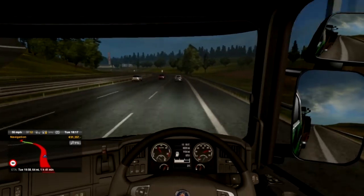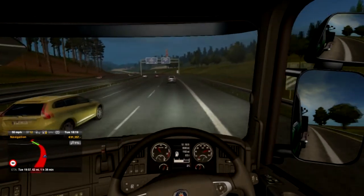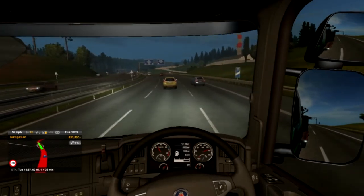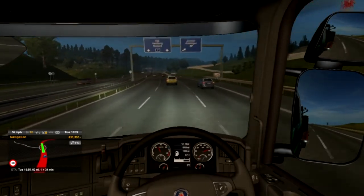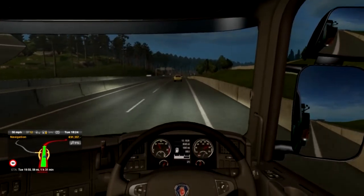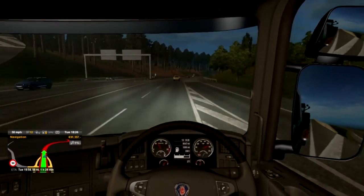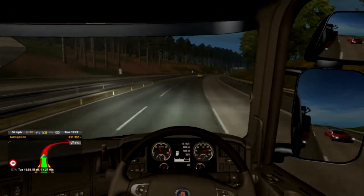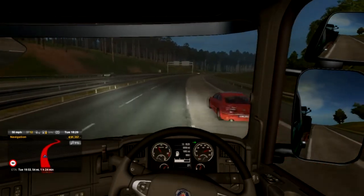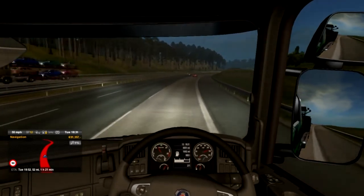We need to get over — there you go, just get over there — because we don't want to end up missing the signs and going in the wrong direction. Although I could have just gone down and come back up onto this road, but that's just a waste of time. Go ahead then car, if you're going to overtake go on, because I want to get into your lane — thank you very much. So we're casually just trucking along.